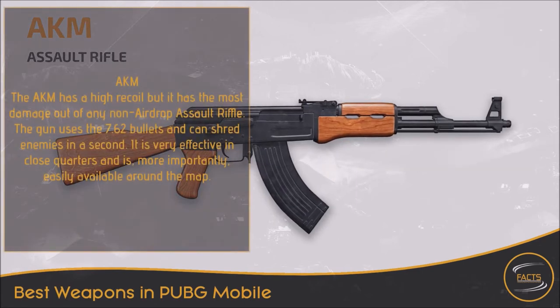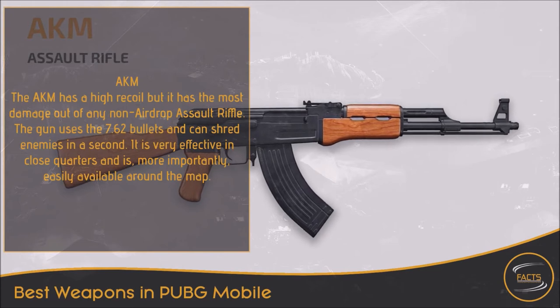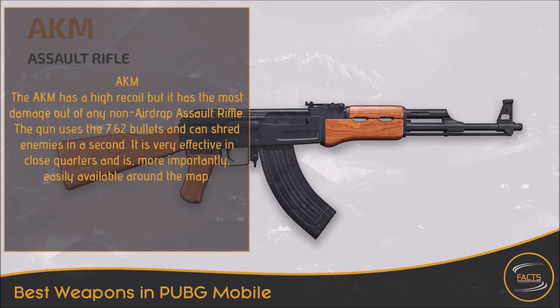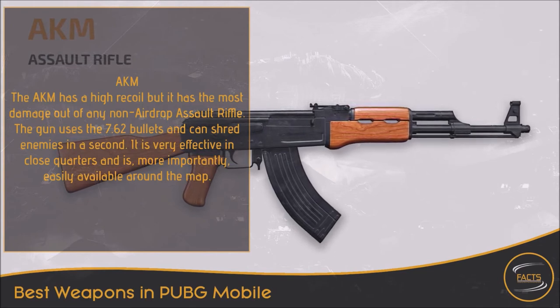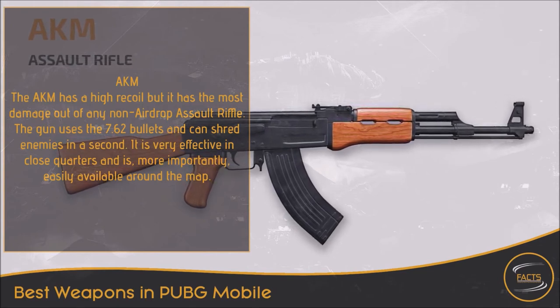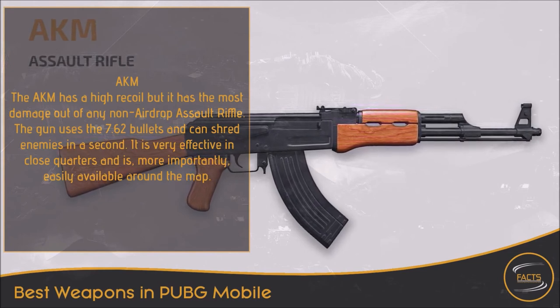6. AKM. The AKM has high recoil but it has the most damage out of any non-airdrop assault rifle. The gun uses 7.62 bullets and can shred enemies in a second. It is very effective in close quarters and is, more importantly, easily available around the map.